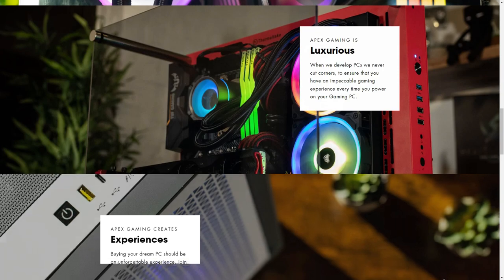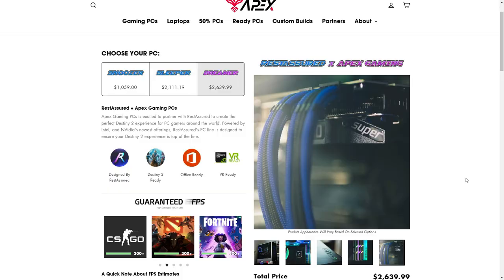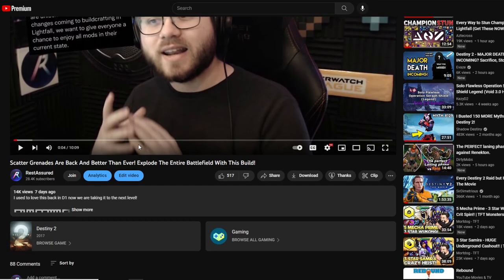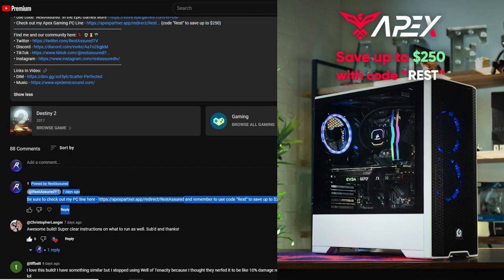If you're in the market for a brand new PC, look no further than my custom-lined Apex Gaming PCs. These are price-optimized to run Destiny 2 and can be completely customized the way you want it. All the links you need are in the description of this video. You can save up to $250 on your next purchase when you use code REST.